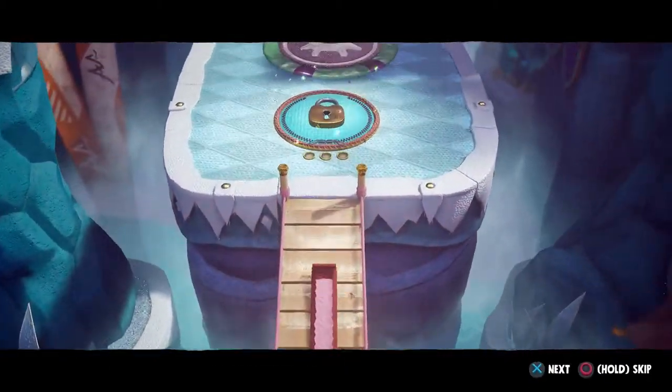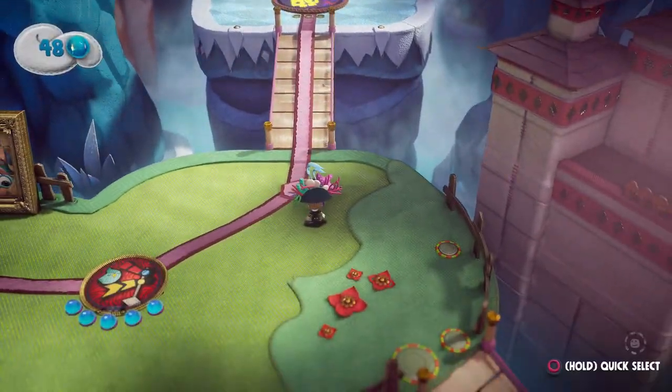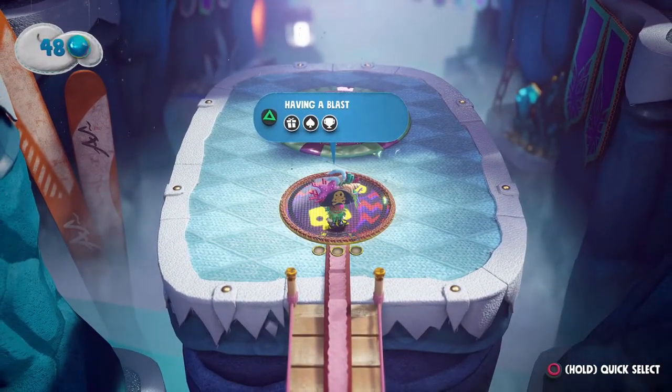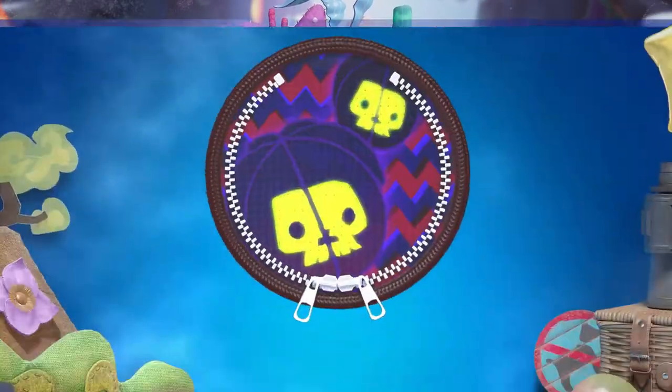The earliest opportunity to get this trophy is on the boss level of the Soaring Summit world. The level is called Having a Blast, and you'll notice it has beehives on it. Explosive bees are going to come out of them, and what you need to do is pick one up and keep hold of it for a whole minute. The bees will still come out, but if you have a clear area to run around, you'll be okay.